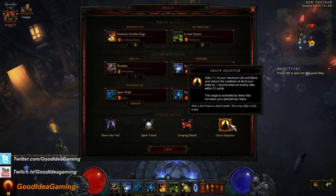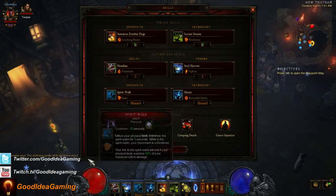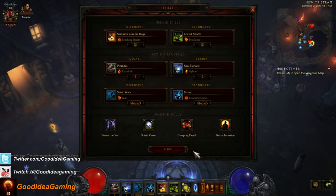Grave Injustice is also very important: every time a monster dies within 20 yards, your cooldowns are lowered by one second. I'll go ahead and demonstrate this build in action, killing some stuff, to show you exactly what you want to do when you fight things, because it's pretty specific.